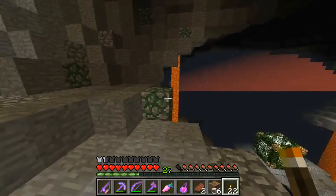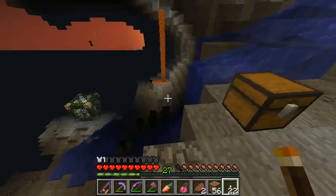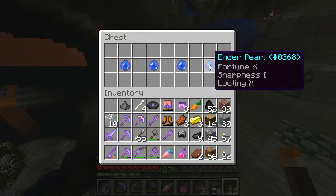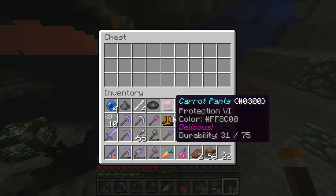That looks like a fleecy box. He's provided us with Ender Pearls, so I'm assuming he wants us to use them.